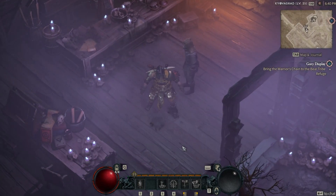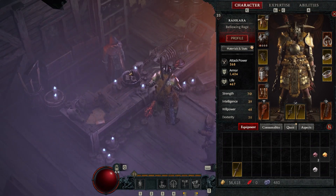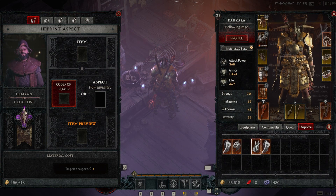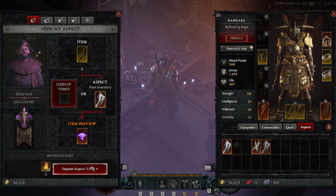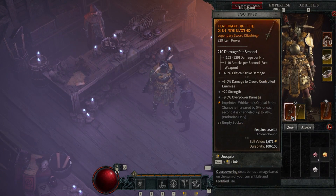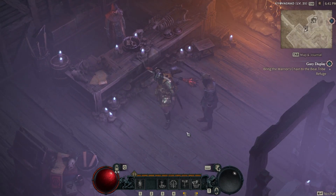Now I have a new legendary item — I get 18 percent per second, channeling up to 72 percent critical chance. So basically my Whirlwind crits almost all the time! I have another aspect for range critical strike too, so I'll drag that one here — also a Whirlwind critical strike bonus. Now another new legendary item. It's so cool that they even change the item skins — that's massively cool.